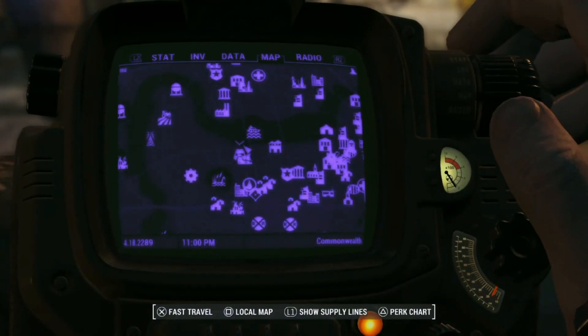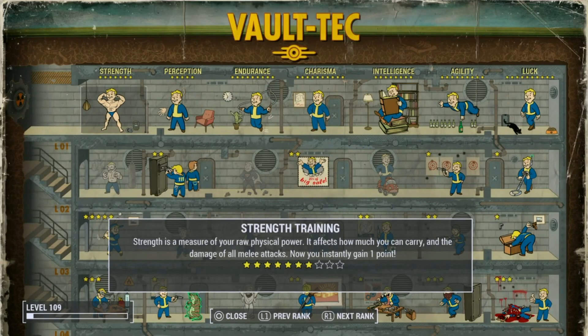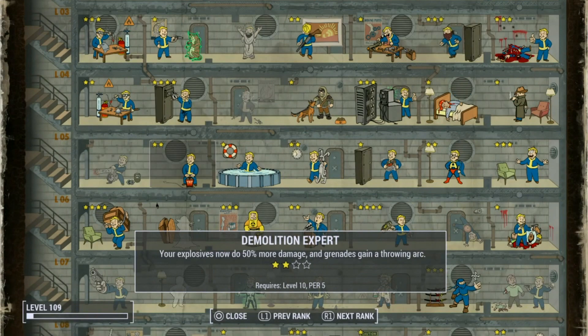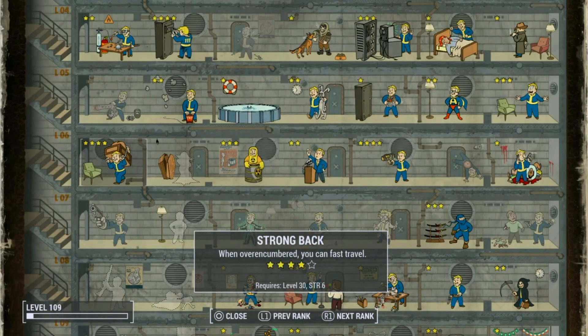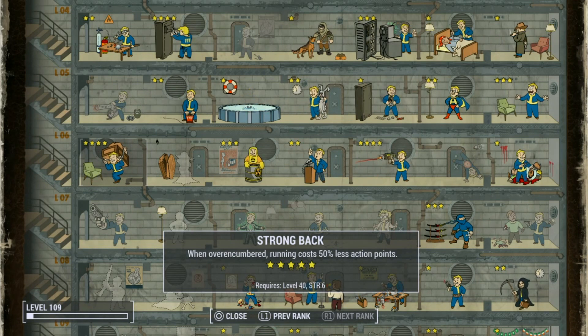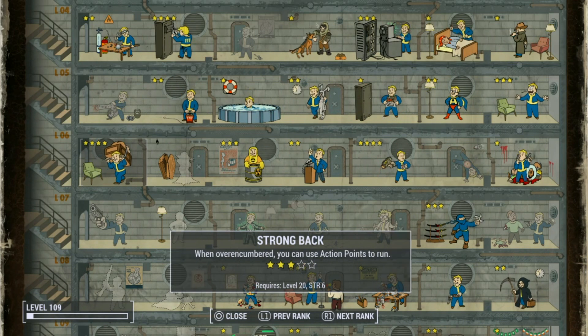Before I leave this, I want to show off what kind of perks you need. The first one is definitely Strong Back, so you can carry as much as possible. This definitely helps when picking up everything from the wasteland — trust me, it was a pain otherwise.